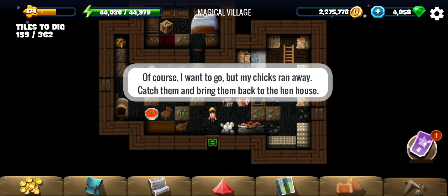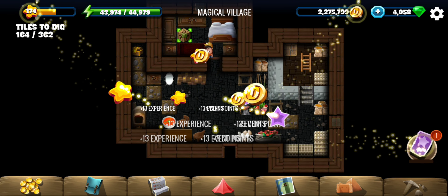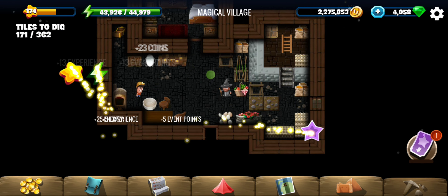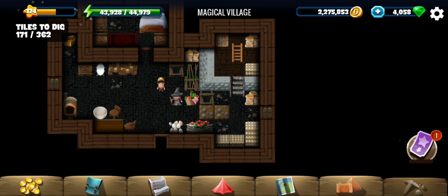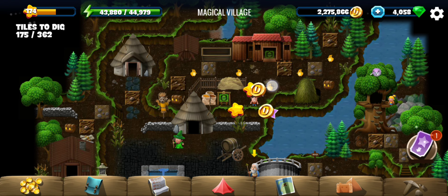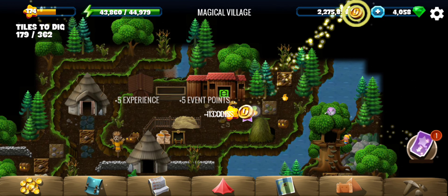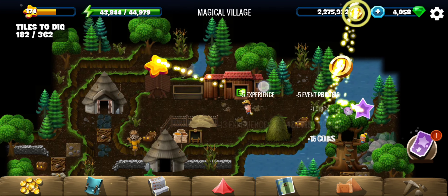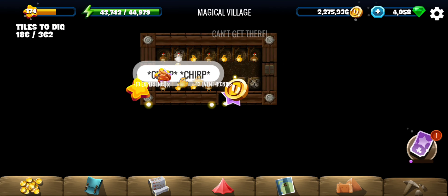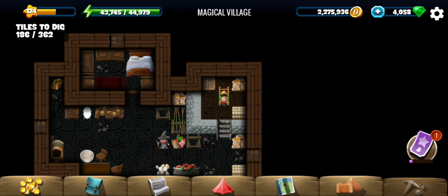This one wants chicks — catch them and bring them to the hen house. Just some more energy here. They indeed have several types of new tiles. That's the hen house — one, two, three, four, five, six — into the hen house we go. Five of them in place and we're ready to go back out. The second pupil should be ready to come now.